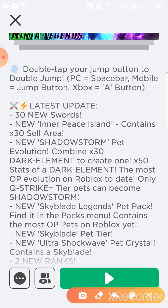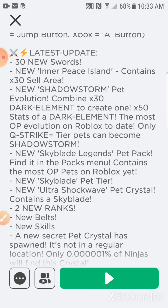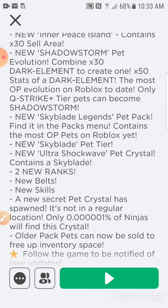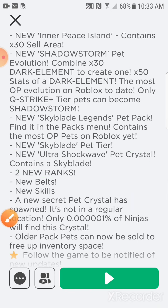There you go. It's a Q-strike tier pet that can become Shadow Storm. The new Skyboard Legend pet — whatever that is in the find-it menu — is always the most overpowered pet on Roblox. It's almost the same but I'm not sure about the multiplier. There's also a new sky pie pet, and a new Eliminate Shadow Shockwave. The new pet is called the Limited Shadow Shock Pet Crystal — I'll show you that later.